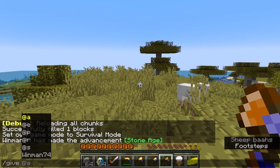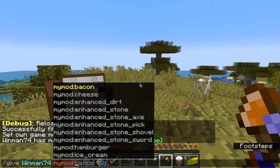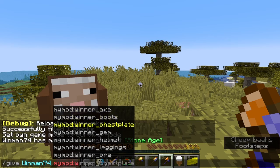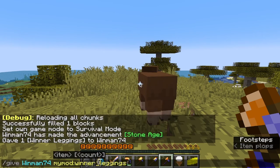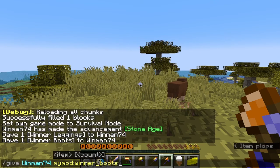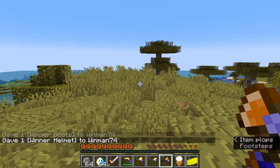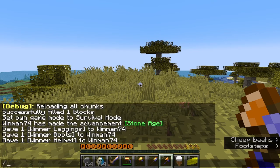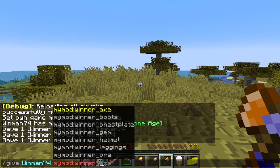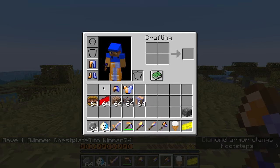I also have armor — I'm not sure what happened to it. Let me just give it to myself, because for some reason it's not here. It's right here, so I'm not sure exactly what happened to it. Let me just give myself all the armor. All I need left is now the chest plate, and I can just put a winner chest plate — and there we go, now I have the full winner armor.